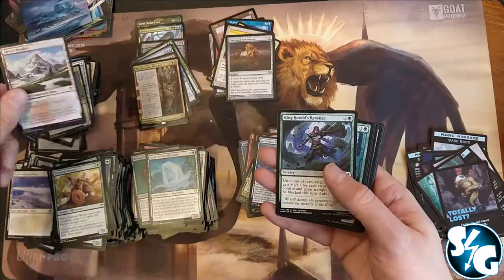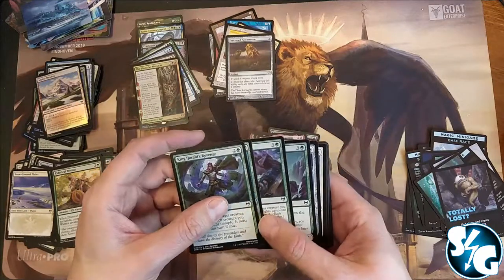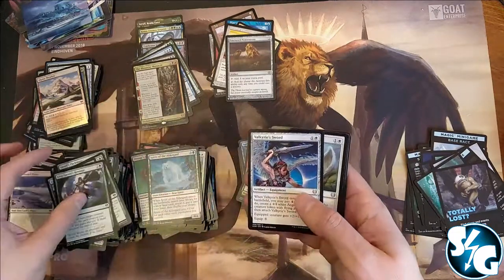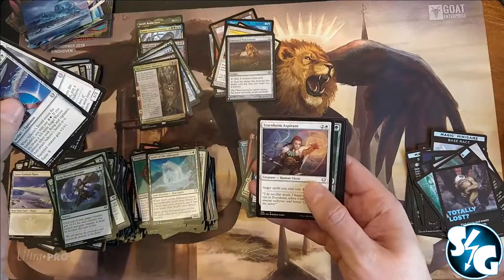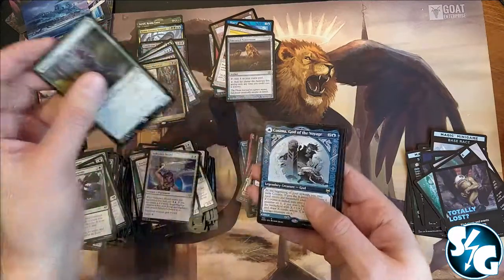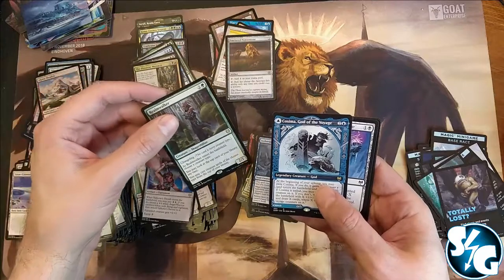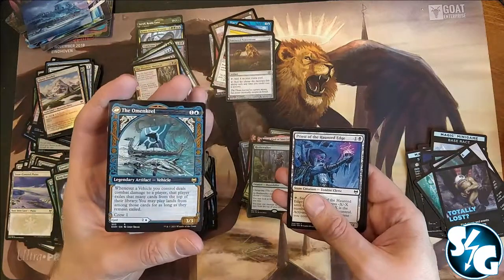Foil common dual land — sort of a dual land. Valkyrie Sword, Youthful Valkyrie, Starnheim Aspirant, and Dreamwalker. And Cosima — oh, Cosima's nice. And the ultimate art card with the vehicle, the Omenkeel on the back side.